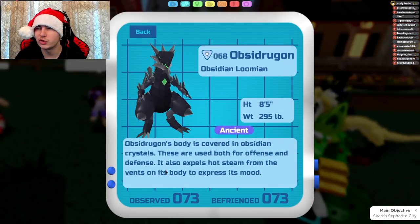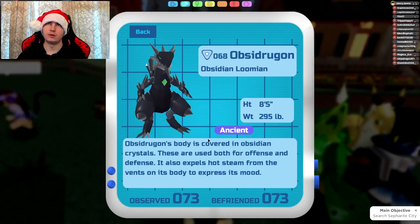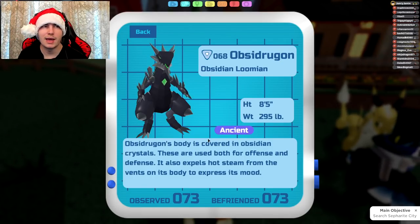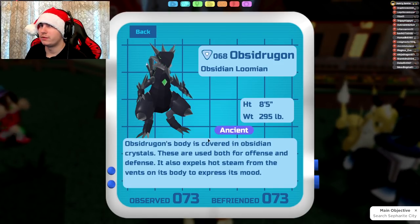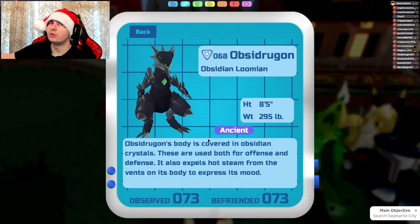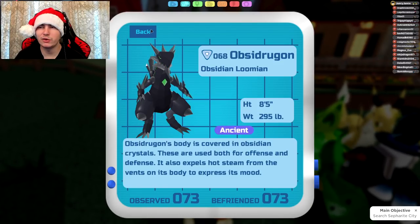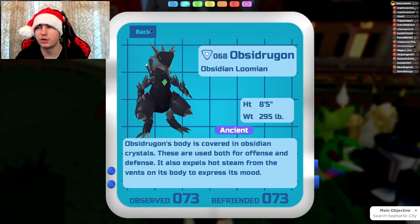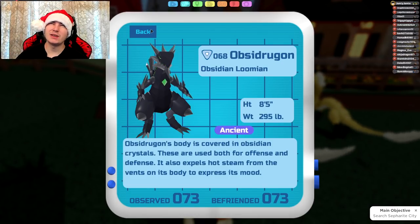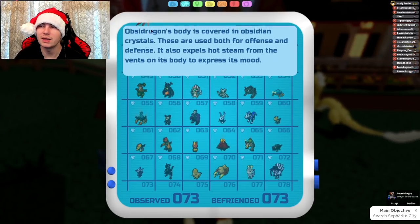Next up is Obsidragon, which gets Earthquake, Mega Chomp, and Bodyslam. Can't really see too many people using Bodyslam, but Mega Chomp and Earthquake are amazing. With Primal Slash, the only thing you had to worry about was Metal Types — which are weak to Earth, so Earthquake covers that. You also had to worry about Light Types, and now you have Mega Chomp to do a lot of damage to them. Some people might just drop Primal Slash and run Earthquake and Mega Chomp alongside Beast Slumber and Sharpen.